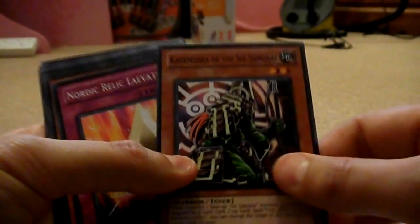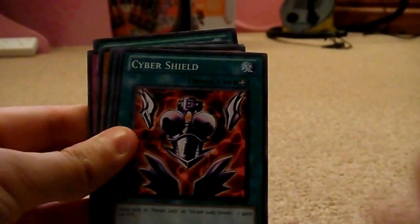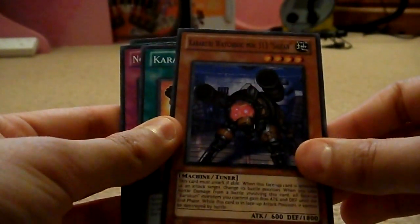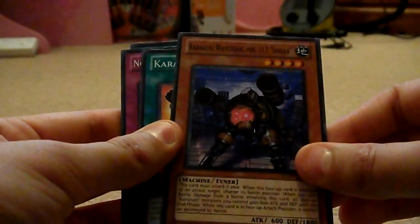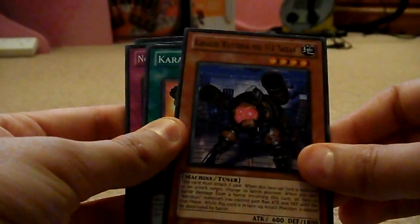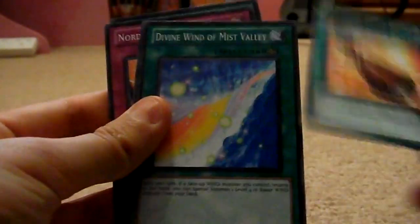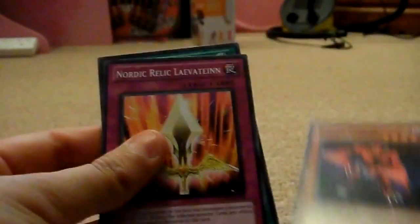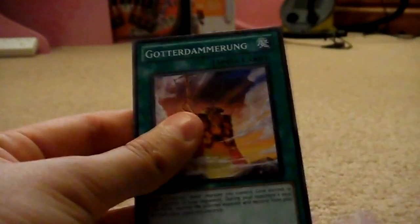Kashimushu the Six Samurai, in case you can't see. This is Karakuru Watchdog MDL 313 Sizen. And those were my commons.